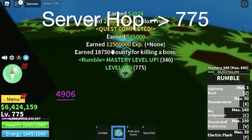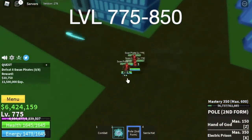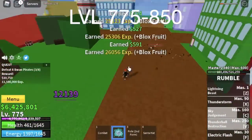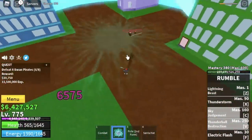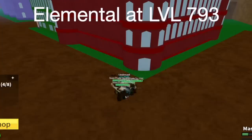At level 775, you can start defeating the Swan Pirates. They're easy to defeat. Goal is to reach level 850, or you can reach 900 with this mob. Just lure them and use your C or V skill, same strategy as with the Mercenaries. Elemental level here is at 793.